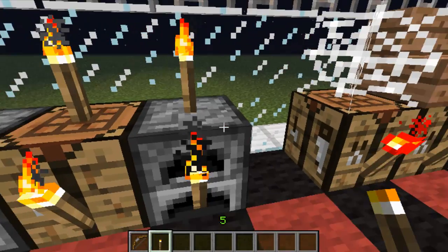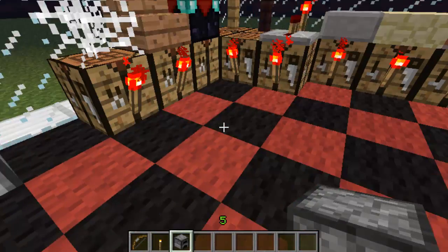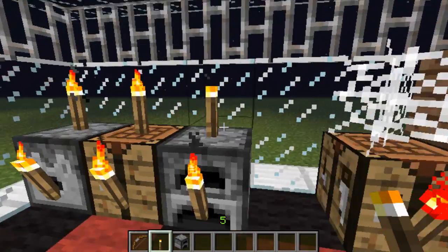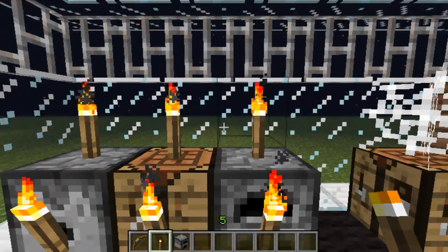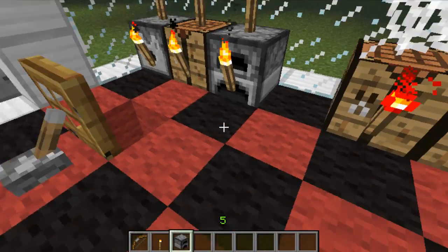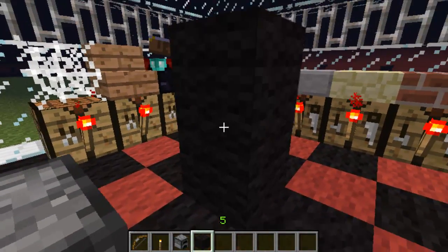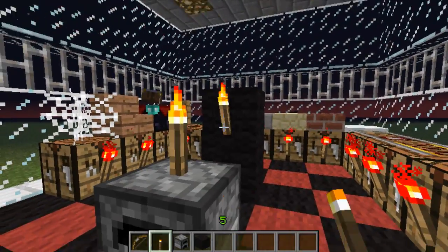Ya que si, por ejemplo, queremos poner en un horno una torcha, no vamos a poder. Es tan sencillo como utilizar un bloque transparente o un doble bloque. Me voy a explicar con lo del bloque transparente y lo del doble bloque sería tan fácil como hacer así y poner.